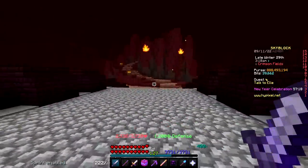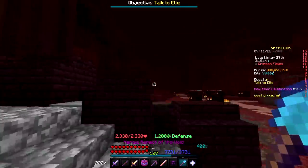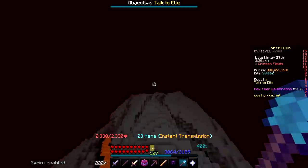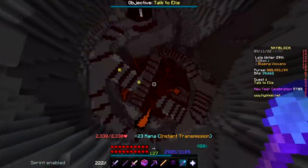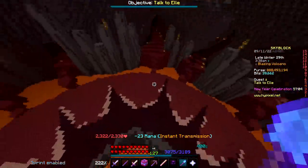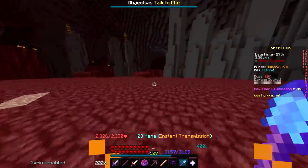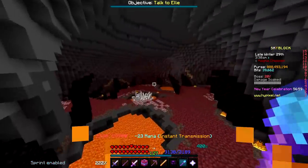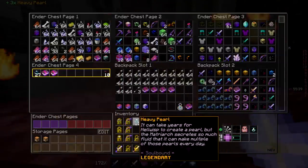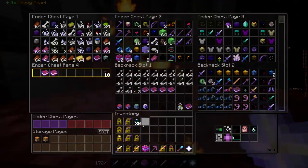Today we're going to start exploring more of the Crimson Isle stuff and seeing if we can start working our way towards that tier 4 Blaze. But first, while we're here at the Crimson Isle anyway, might as well get my daily Heavy Pearls, because these Heavy Pearls are going to be needed to upgrade some of the armor pieces we want for Blaze Slayer. That brings me up to 30 Heavy Pearls in total now.